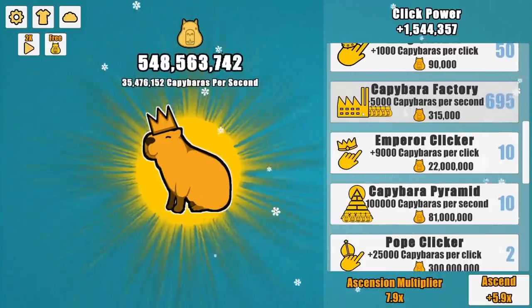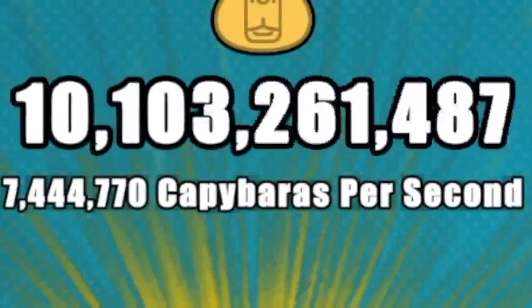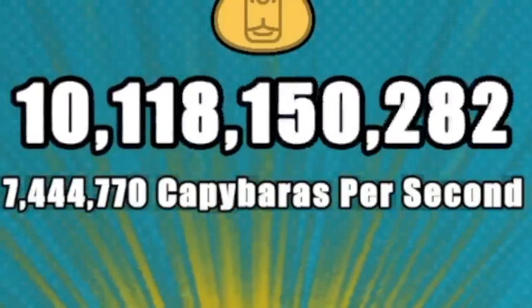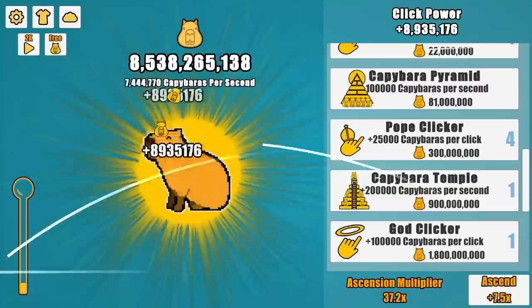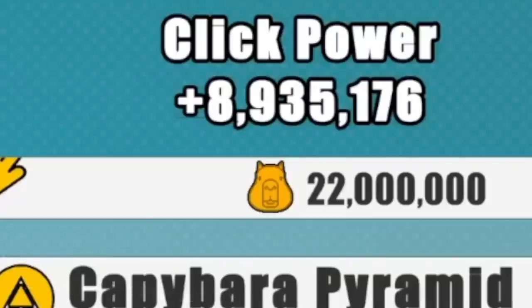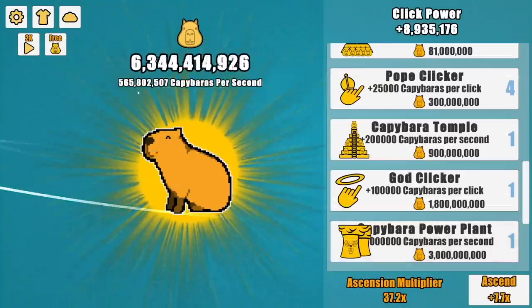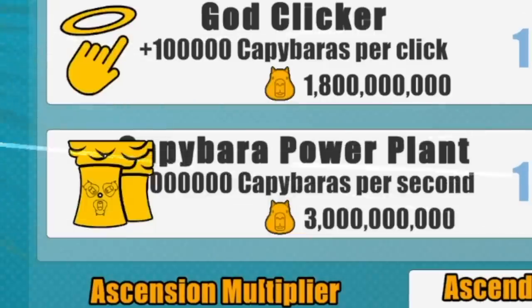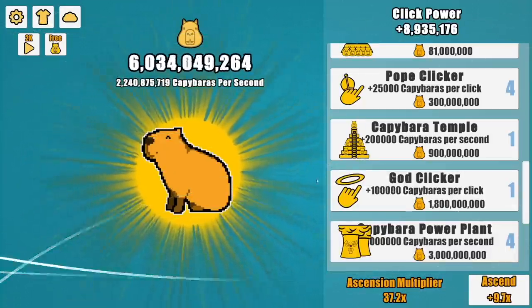Now they kind of got Al Capone. Time to just let that run and profit a whole bunch. I have over 10 billion capybaras. Also, he's pixelated — how retro and fun. By buying God Clicker, it puts my clicking power up to 8.9 million. By spending a measly $3 billion, I can have 500 million capybaras a second. Spend that again a few times — now it's 2 billion. Life comes at you fast.